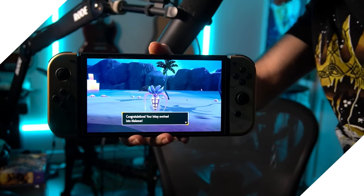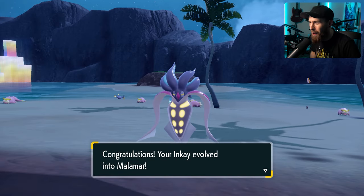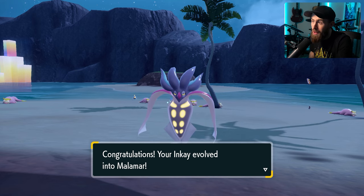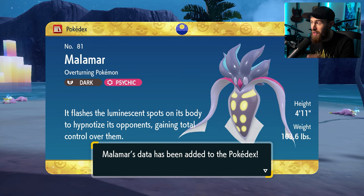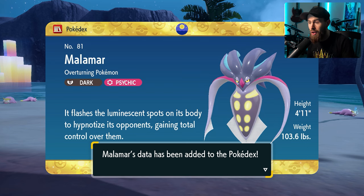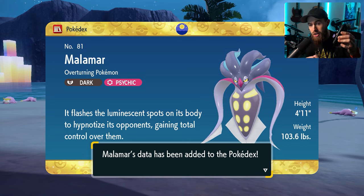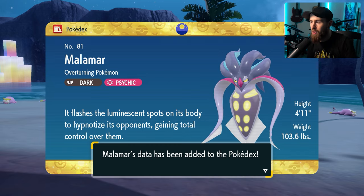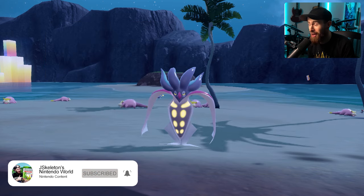There you guys have it — there is Malamar, evolved from Inkay, just like that. Again, you have to make sure your Switch is upside down when you level it up. It could be in battle, it could be with candy, whatever — but your Pro Controller or any external controller cannot be on. You're playing in handheld mode, the Joy-Cons are in the Switch, the whole unit is upside down, no Pro Controller, and then it's going to evolve into Malamar.